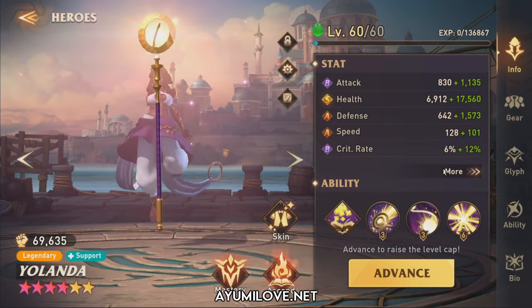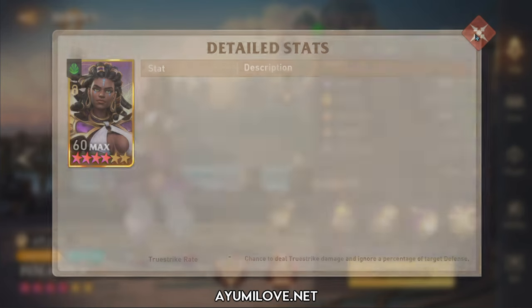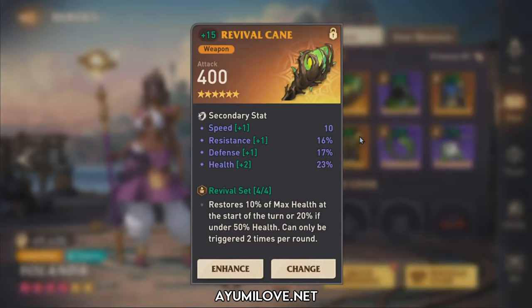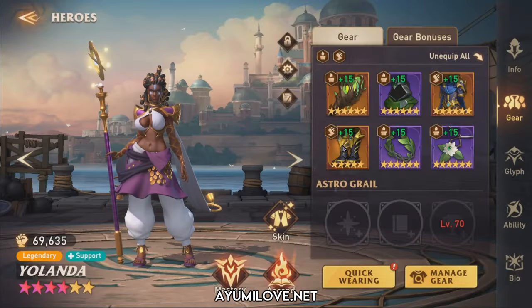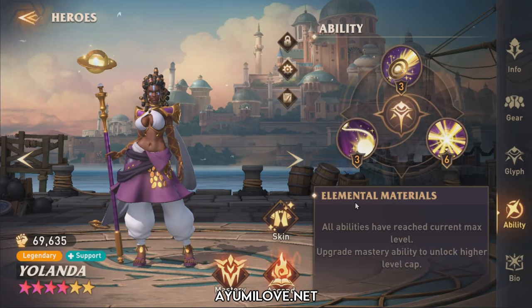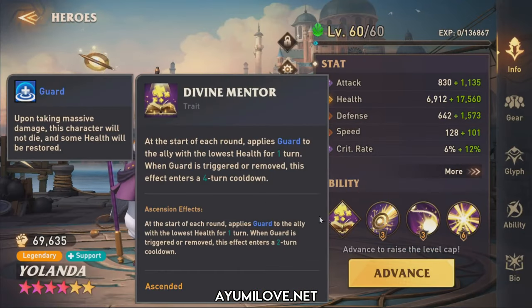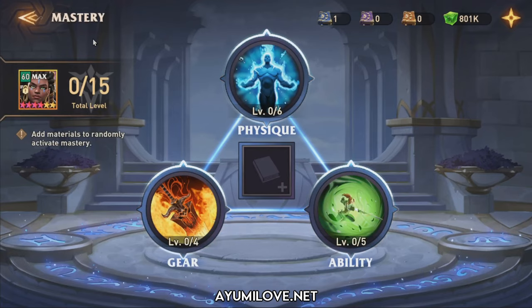For Yolanda, prioritize health, defense, speed, focus, and resistance. Focus is needed if you want to use her to apply Saric Purgatory. She's currently in a revival set to heal herself and a radar set for additional speed, with speed boots, health ring, and defense necklace. Her glyphs and abilities are maxed. Her Ascension 2 is critical — it reduces the guard buff cooldown from 4 turns to 2 turns, making it much easier to protect Augustine from fatal hits. No mastery books invested.